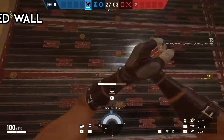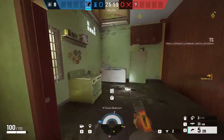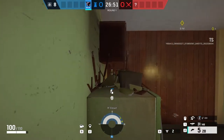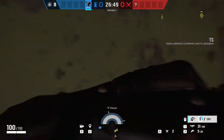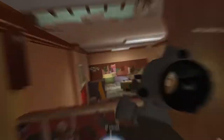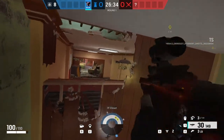The second trick is similar to vaulting over the reinforcement wall in Villa. You simply break these shelves with either Oryx or with explosives, and just shoot out the wall so you can vault over. From there you will get tons of angles and be able to vault over the reinforced wall for some cheeky kills.